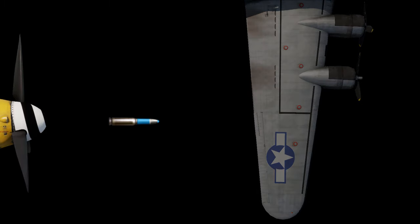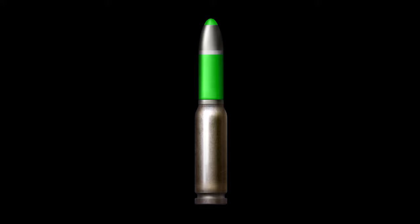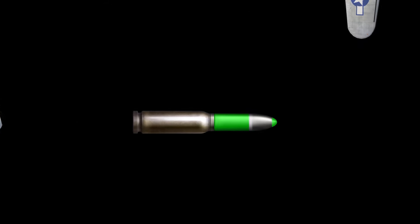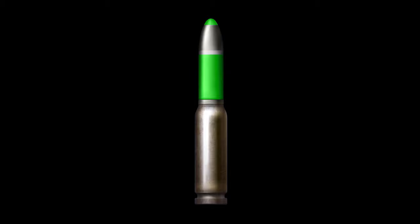Up next is Incendiary. When this round hits an enemy plane, it'll cause the incendiary chemicals inside the bullet to catch on fire, therefore causing the enemy to catch on fire as well. And last but not least, we have Tracers. Tracer rounds use special chemicals at the back of the bullets to show where they're going. These chemicals burn up when fired at the target, which creates a bright light to help you see where they're going. However, this causes the bullet to lose a lot of velocity and penetration. This is a good round for beginners to help them aim, but once you get used to aiming, you should switch to a different round to deal more damage.